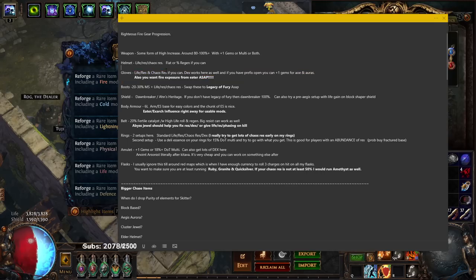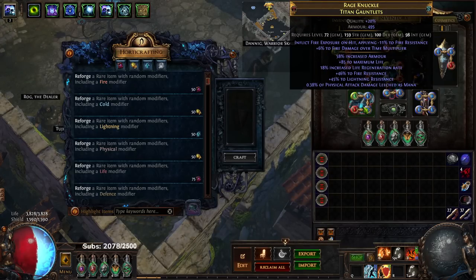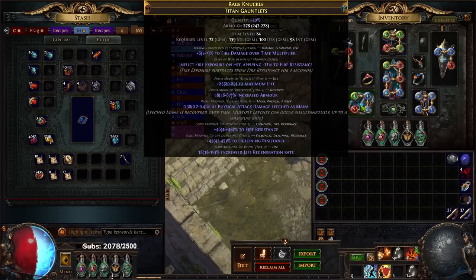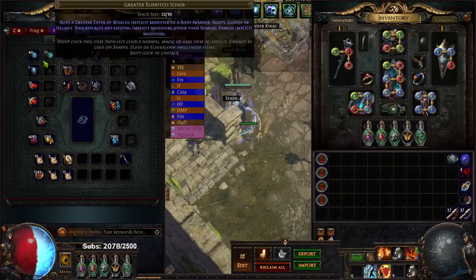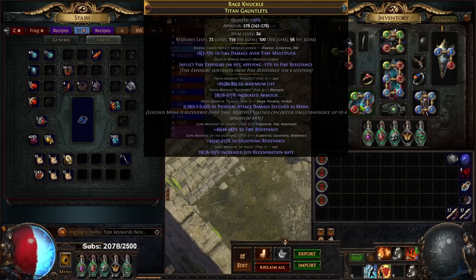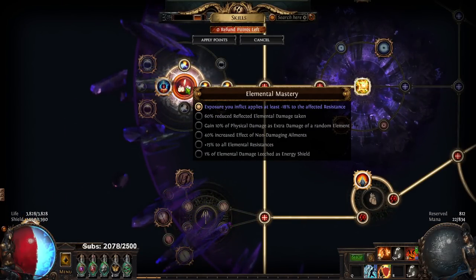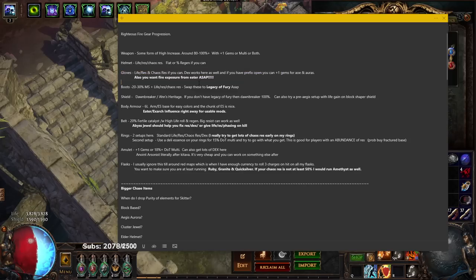Gloves are something you can invest currency into whenever. What you really want to do is use your Eater of Worlds eldritch ichor, which can roll a damage multiplier — even the lowest tier gives you exposure, minus 11 fire res to a boss, which is huge. When you get something like exposure, immediately respec to the minus 18 life mastery for big damage. On gloves I recommend either dex or high life and high res. If you have a prefix open for plus one gems, that's extremely strong — it gives you 10 AoE and plus one gems to your auras. If you don't have an elder helm, you could also put fire trap in your gloves for the plus one.